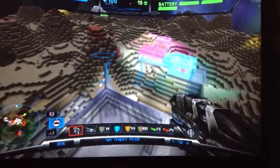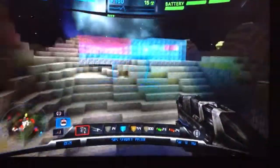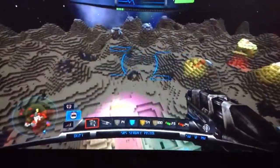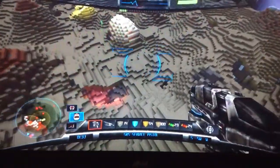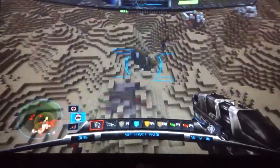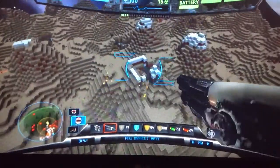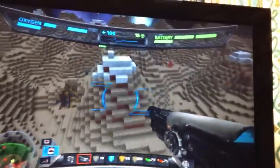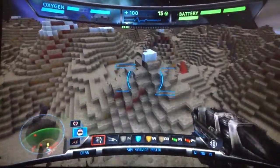Alright, first up — my whole base is pretty much mostly on the ground. Weapon number one: you've got the pistol, I think it looks cool. And this is the assault rifle, I think it's pretty cool too. The thing with these weapons is they do take up energy — where it says 'battery' at the top right-hand corner of the screen — it just takes up energy. But my batteries are pretty advanced.